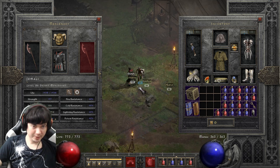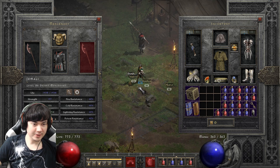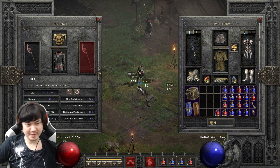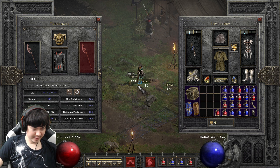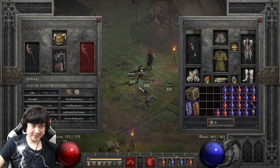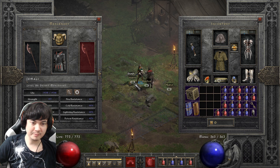Here's my ultra-budget Blizzard Sorceress. The rules are no Spirits — too expensive — no Insights — also too expensive — and everything has to total 50 FG or less on a ladder launch. This is extremely budget, as budget as you can get pretty much.